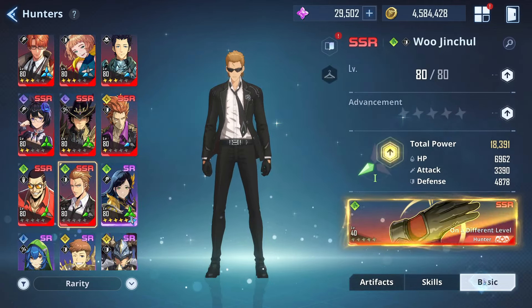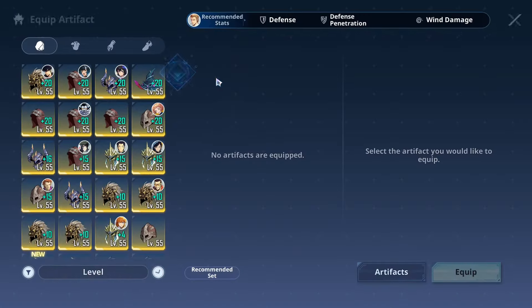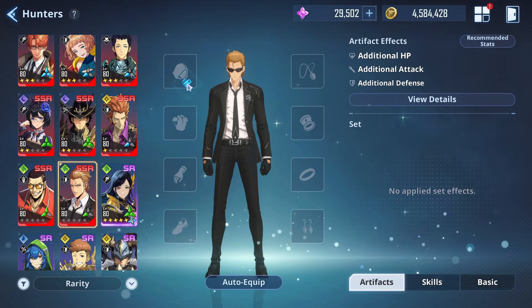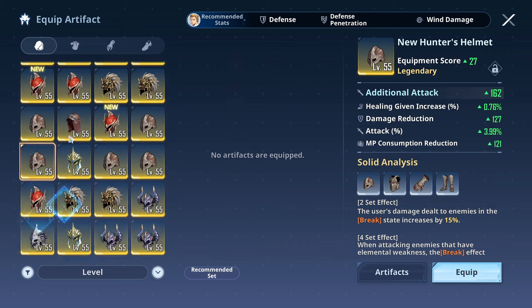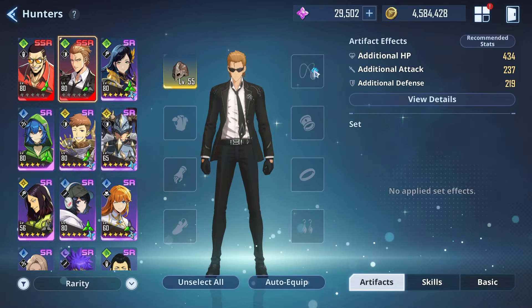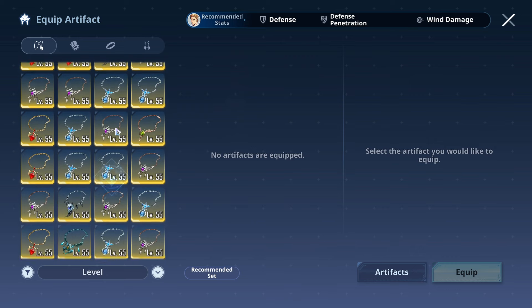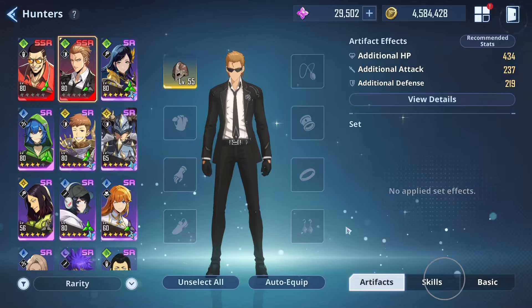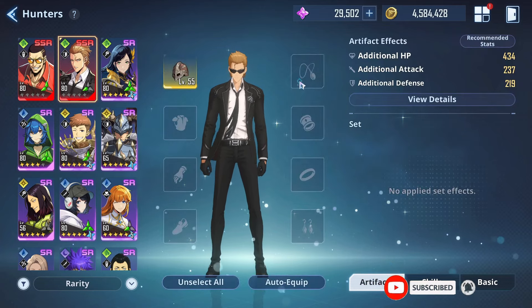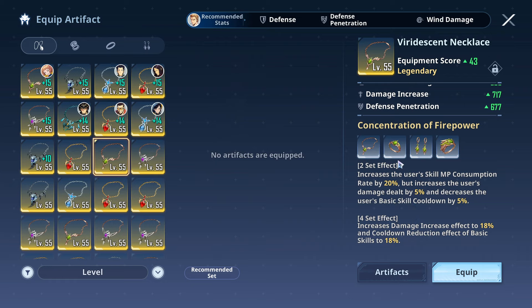The last character is Jin himself. I've still yet to fully work on him, but it's very self-explanatory — you are going to be catering to the Solid Analysis set. He's in the same position as So in terms of scaling off from defense. So make sure you are catering to the defense side of things — attack, defense, defense pen, damage increase, and additional defense. For the accessory set it will probably be the Executioner set, but he does have a cooldown on his skills where the meditation power will allow you to have your iron fist at the ready, which opens up the Concentration of Firepower as a good choice.